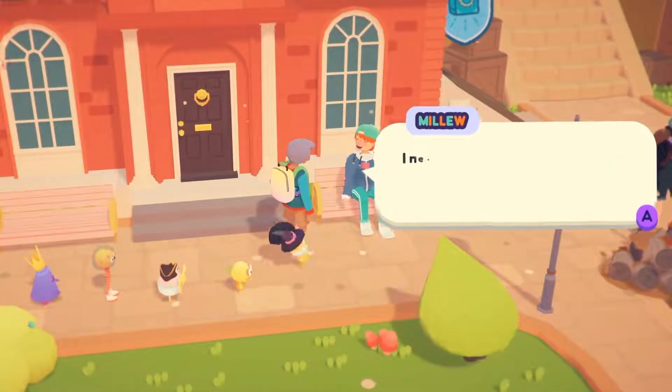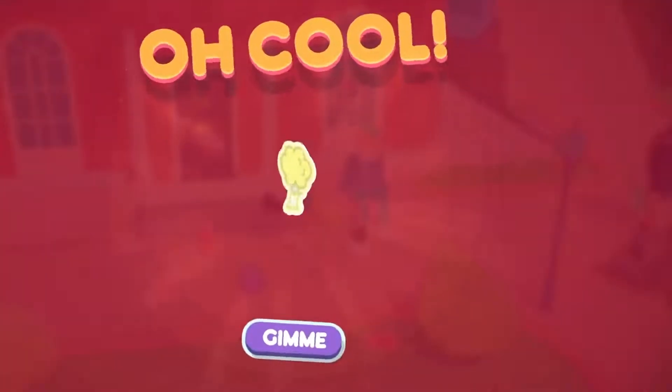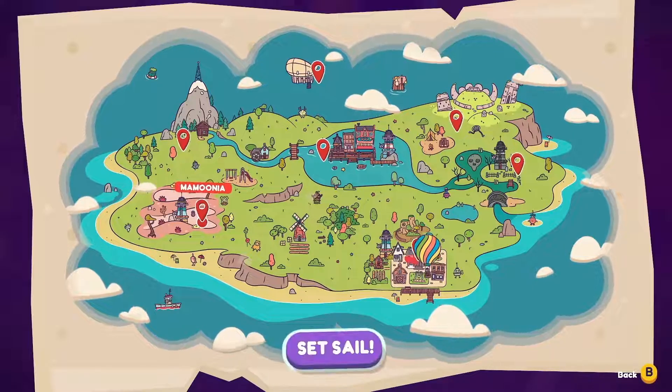Make friends with everyone by chatting with them and giving them gifts. They might even give you friendship stickers. Badgetown has a lot going on, but there's even more to see in other parts of the Ooblets world.